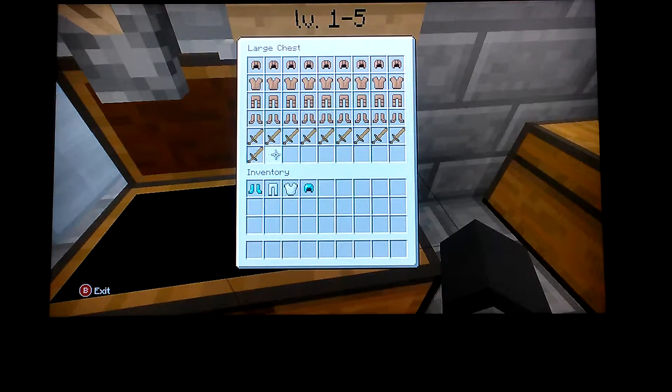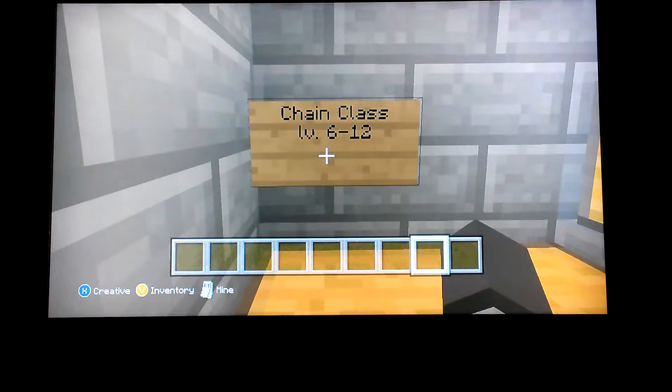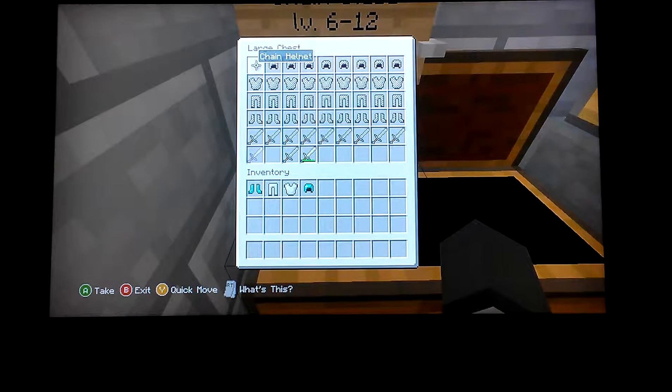The second class is the chain class. If you have experience of level 6 to 12, you can get this class when you serve the army. You get a full chain gear set — helmet, chestplate, leggings, and boots — plus numerous stone swords. The rarest item is an enchanted stone sword with Sharpness 1, and also an iron sword, though it's been used.